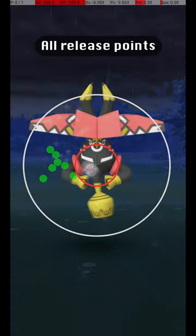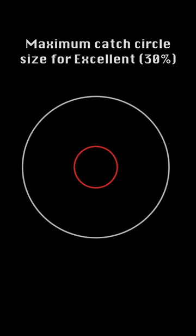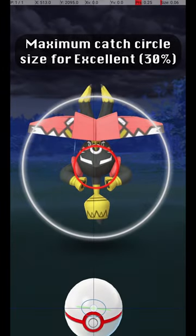Here are all my successful release points, along with an approximate average release point that should be targeted. This shows the maximum Catch Circle size for an excellent throw, where the Catch Circle is 30% of the diameter of the Gray Circle.